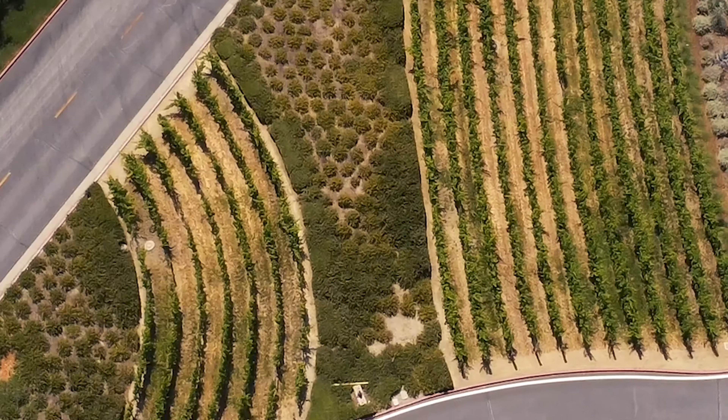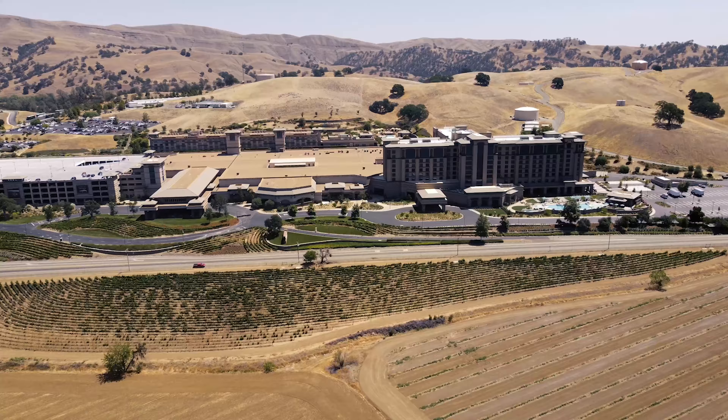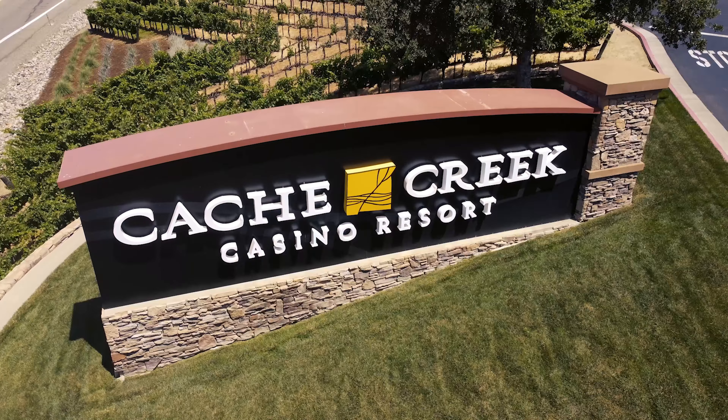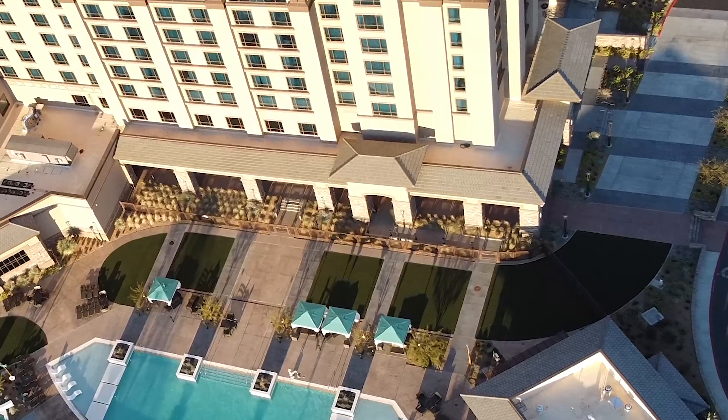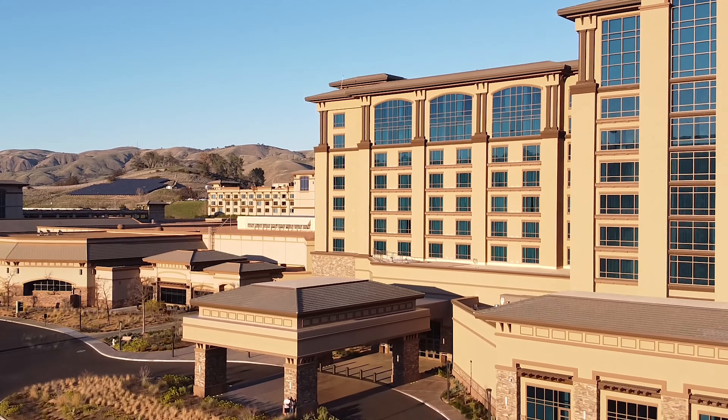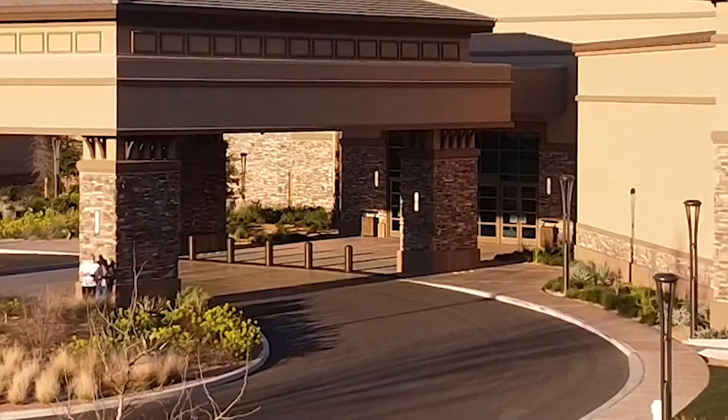Welcome to Cache Creek Casino Resort. This week I'm staying in the South Tower in the top floor Emperor's suite, which is a rarity because you can't book this specialty suite online or in person. If you want to see the full suite tour I'll leave a link in the description below. As I look out my floor-to-ceiling windows I keep thinking maybe it's time to gamble.